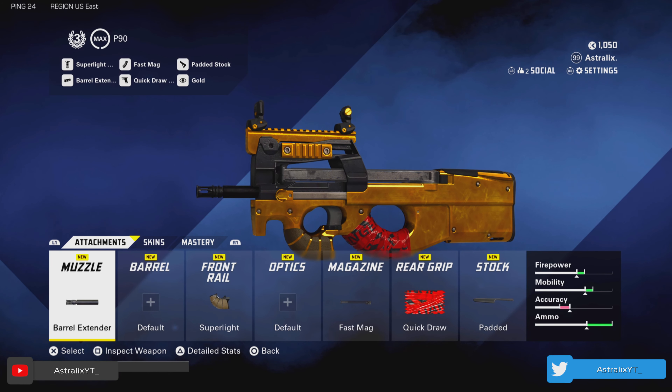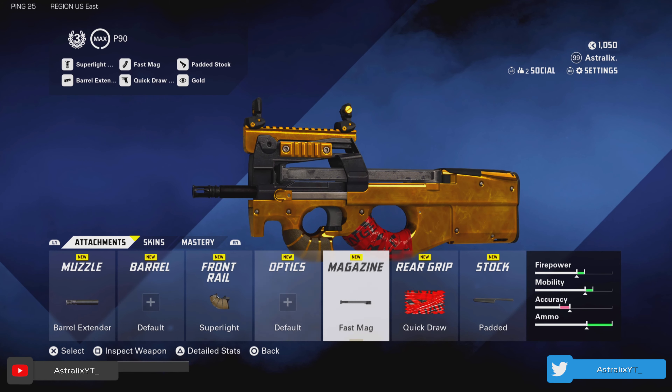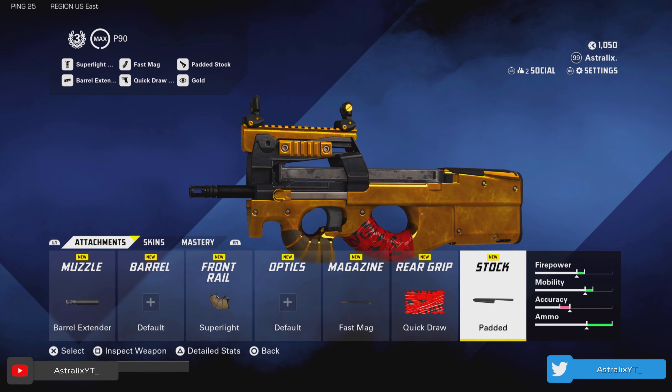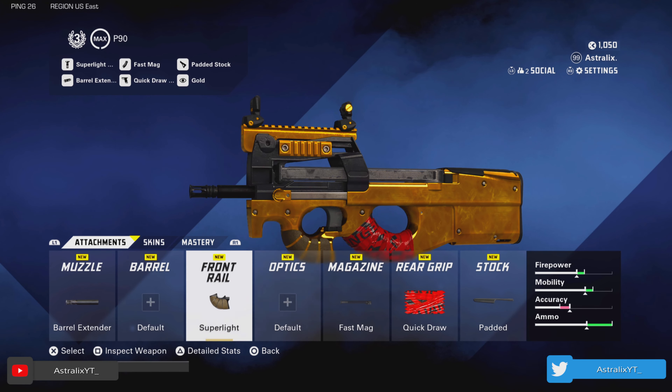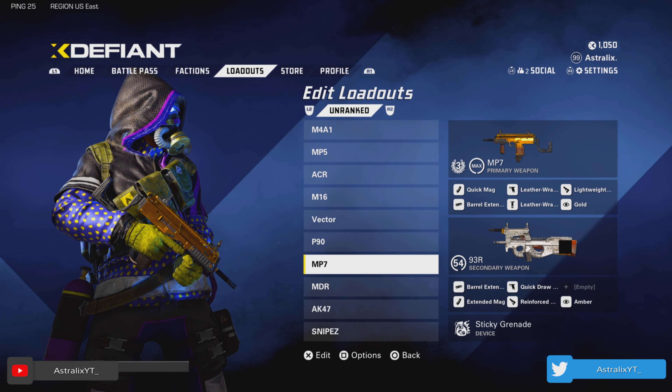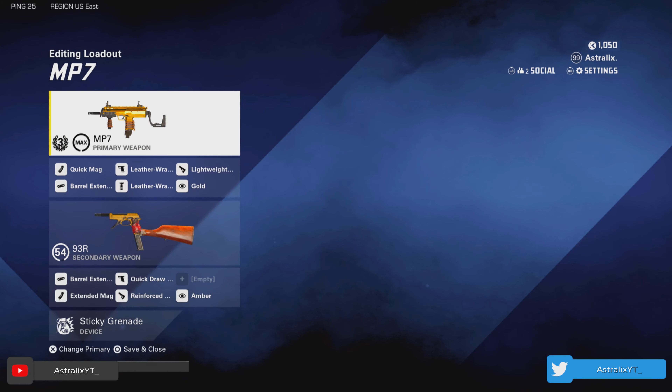Probably my second favorite SMG is the P90. I rock the barrel extender, super light front rail, fast mag, quick draw rear grip, and padded stock. Obviously you're getting 50 bullets, you got a lot of ammo. This gun doesn't really have that much recoil, and with these attachments you're adding mobility. It's again a super fun class to use and it really works on any map you want to play. Definitely recommend this one.